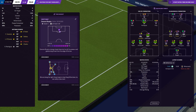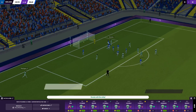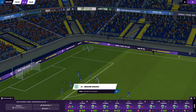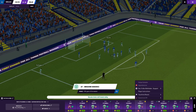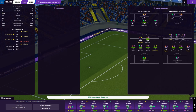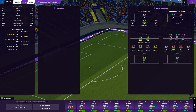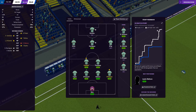Looks like Waters has been injured for them and he's gone off — they must have used all their subs. Rodriguez puts one in — oh, Sissoko's there from Rodriguez's corner, Sissoko gets on it. Two nil! It's not letting us make a fourth substitute so they must have used all three of theirs.